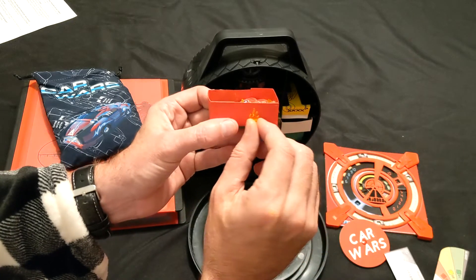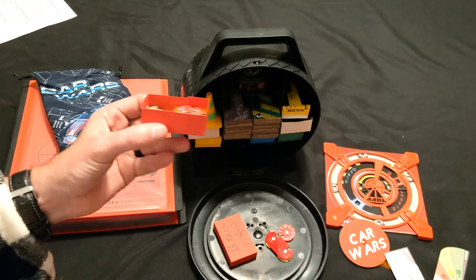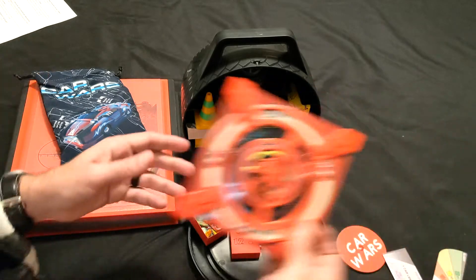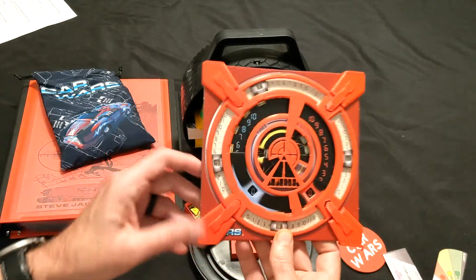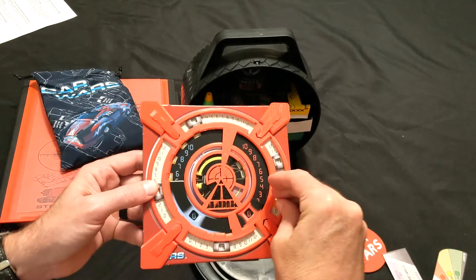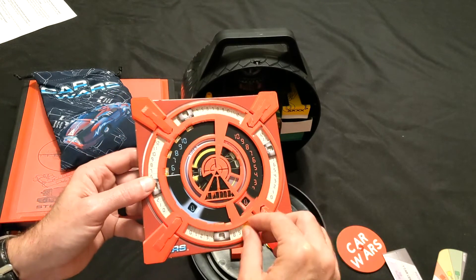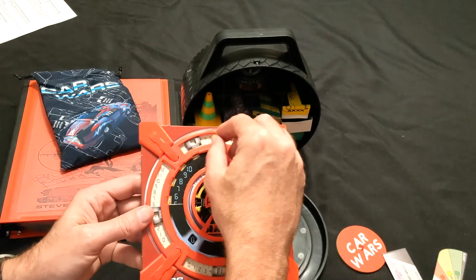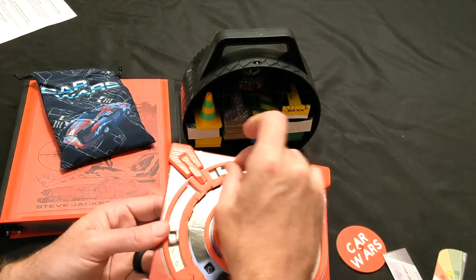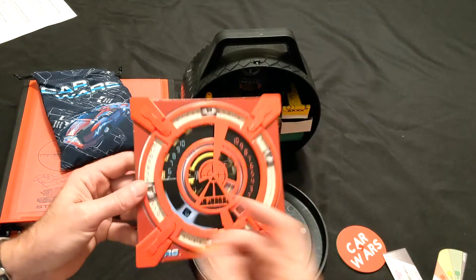Also in here are these little flame tokens from Litko — there are five of those. The reason I have five: one goes on top of the car so everybody knows it's on fire, and then because I've got these locked in and you can't flip them over, they drop in there nicely to remind you that that side of the car is on fire. You can actually put all four sides on fire, so it looks like that, so you won't forget that you're on fire.